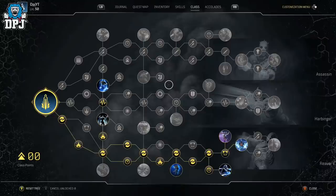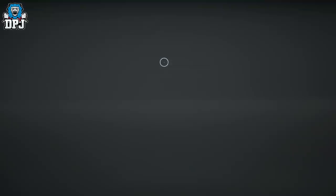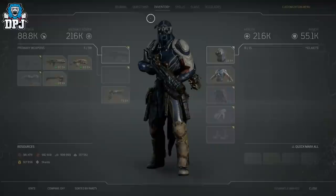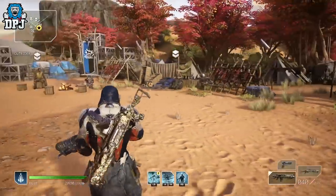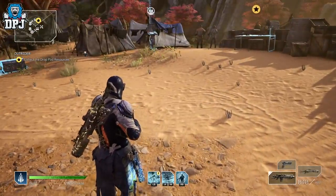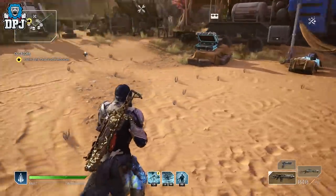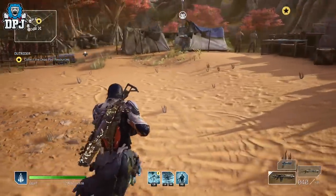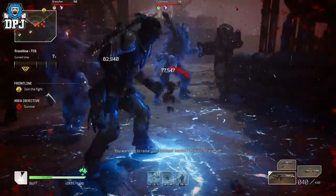That's the build - copy it, try it, adjust it, evolve it, do what you want and let me know how it feels. My previous cyclone build I think maxed out around 275k anomaly power, but this one goes way way higher than that. You'll see the footage in the background of this build in action. If you have any ideas to make this even better, let me know in the comments.